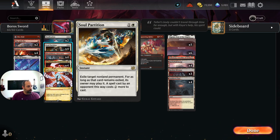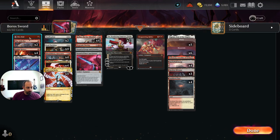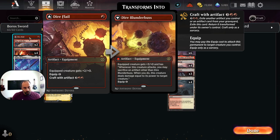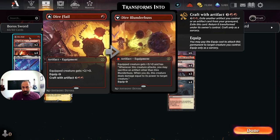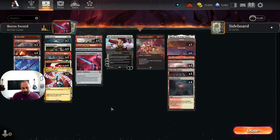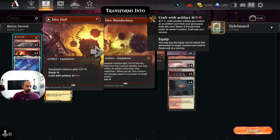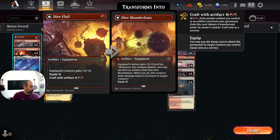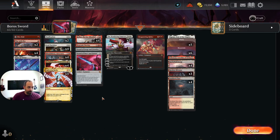That's why we've added Soul Partition, and in my limited testing it's been great. The other card we're trying out is Dire Flail — another one-mana cast, one-mana equip card that's great to slam on Jorkadine the turn after you play him, or great on Kellen the Fey-Blooded. It's really not bad anywhere — just an extra couple points of toughness. We're not likely to use the craft-with-artifact ability since we want to win quickly, but we're giving it a try.